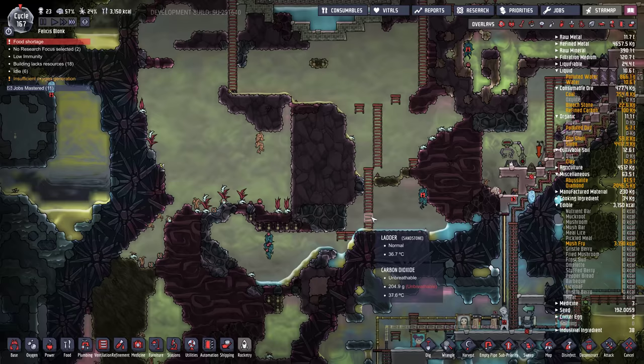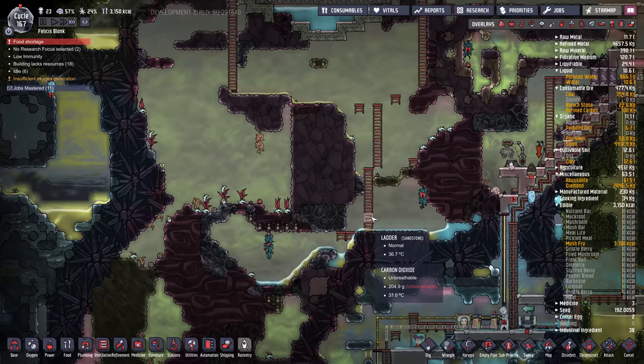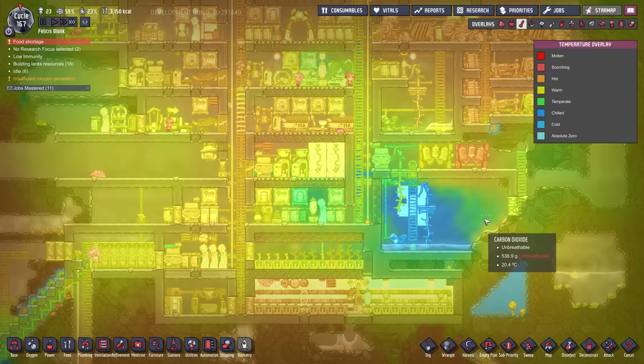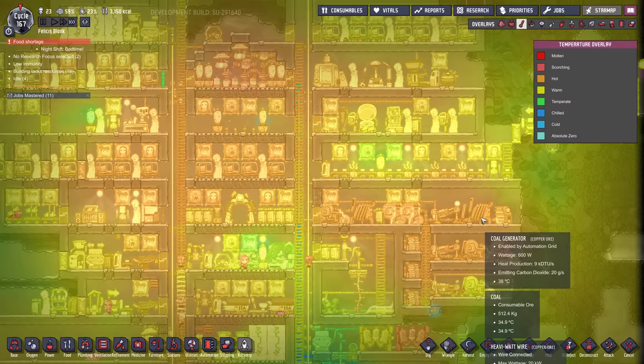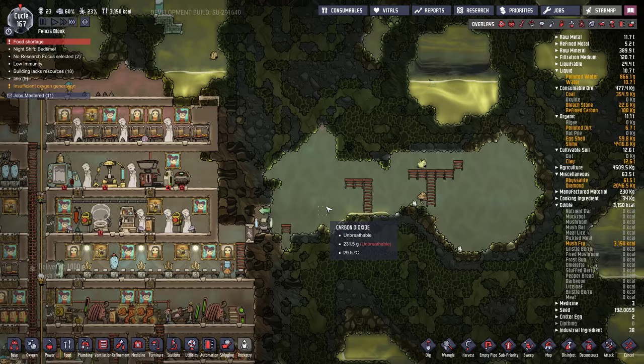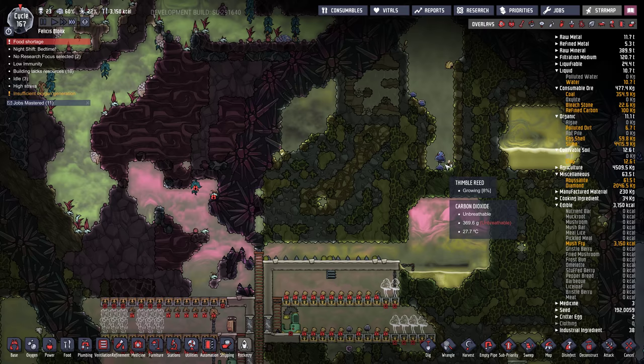We've got build orders over here going after all the coal in places they can't even reach. Decent place to build food — everything is kind of cooked. Some food up here we could get, but I'm going to let some dupes die first.